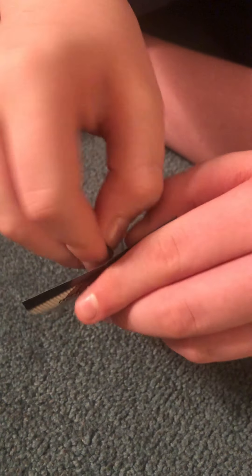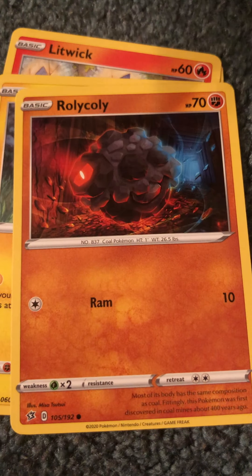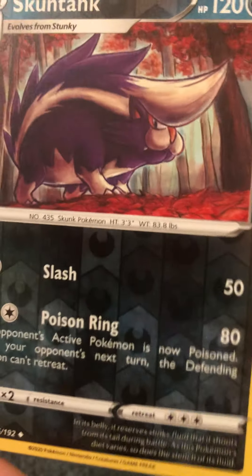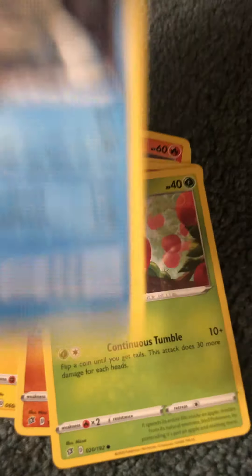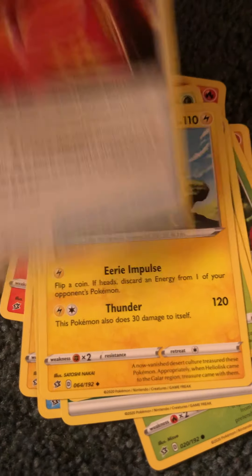All that work for a green code. First we have a Galarian Corsola, Litwick, Applin, a reverse holo Stun Tank — it's such a bad foil card, it hardly has any glimmer to it, it's like dull tin foil. Galarian Darmanitan, grass type energy, Metapod, Heliolisk, and a Burning Scarf. So I guess we got a bit of a dud pack with all those cards.